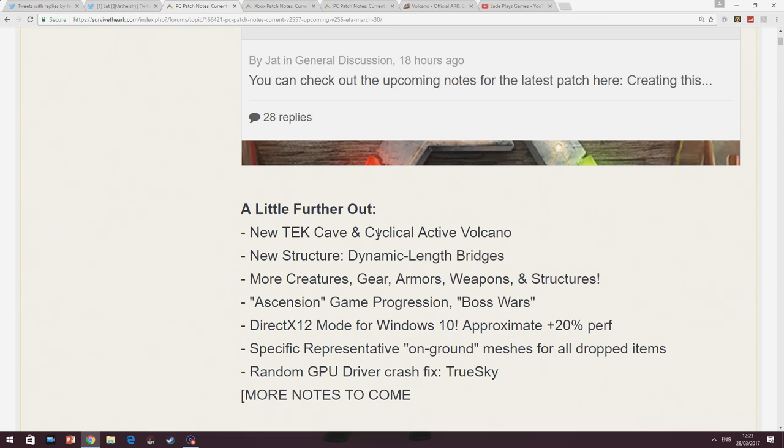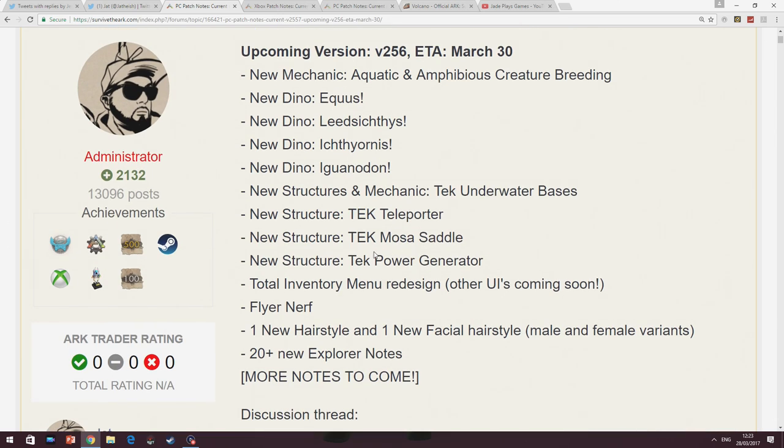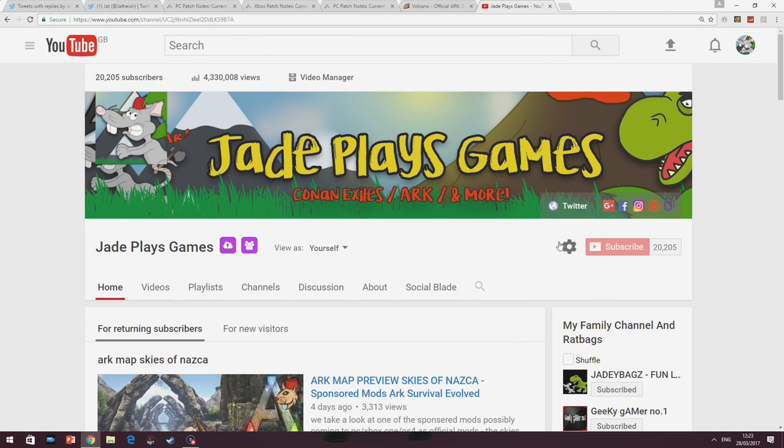Just coming to the PC — obviously you console players aren't going to be as bothered until it actually hits console. But they have added 20 brand new Explorer notes, and a brand new hairstyle and facial hairstyle. As soon as this PC update hits and I've got over my rotten flu, I will be back to show you all the brand new gameplay bits. I'm JayPlaysGames — hit me up with a notification, get all the news delivered to you straight away, and I'll see you guys later.